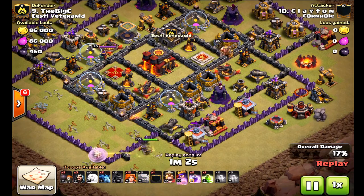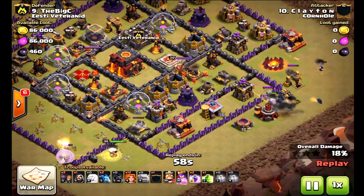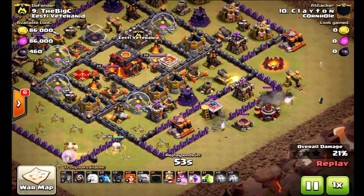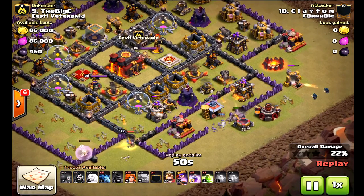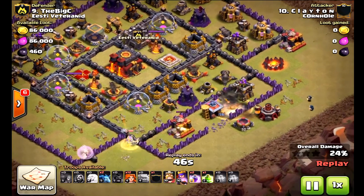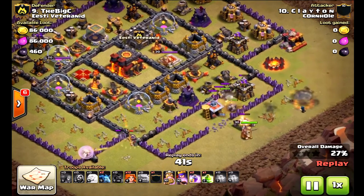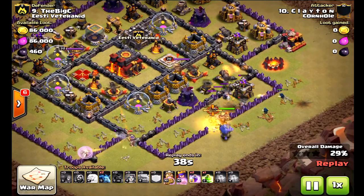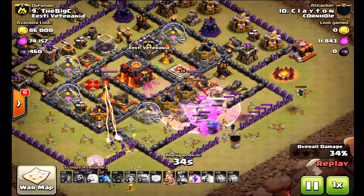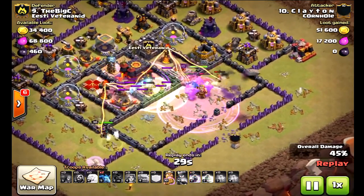The queen is doing her work here. He drops the golem — perfect placement — creating the funnel, going for the core of the base. Once the funnel is created he only brings about two or three wizards, not many at all. The main bulk of the attack is going to come from the valkyries and the bowlers. The Cornhole master is going to the core!